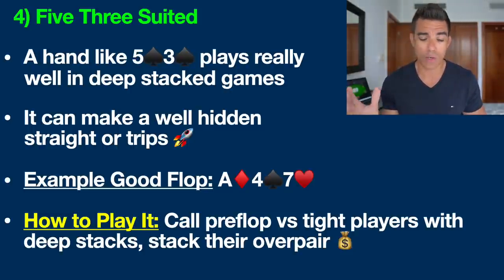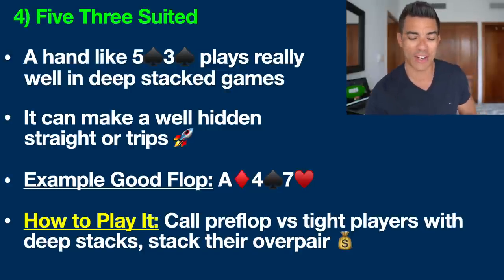Similar to the previous hand, you want to call pre-flop versus tight players in particular with 5-3 suited, especially in position with deeper stacks, and look to stack their over pair. This is one of my absolute favorite hands versus those tighter, nittier players. If they hit top pair with ace-king they're not folding, and we know recreational poker players don't fold that hand either.